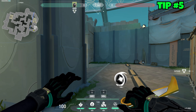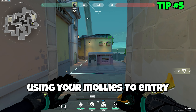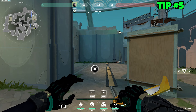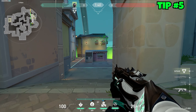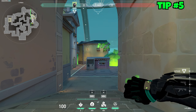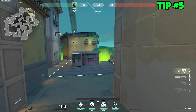As much as I love Viper lineups, using your mollies to entry once in a while is a really good play. For example, if you have a Fade on your team and they eye someone who's back-site behind a box, the Fade Eye spots them and you just molly that spot — they're stuck and have to run left or right, giving you an easy kill.